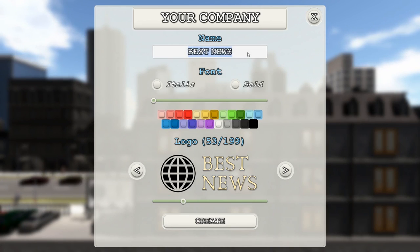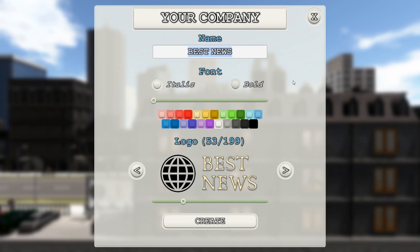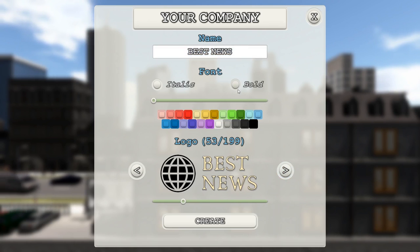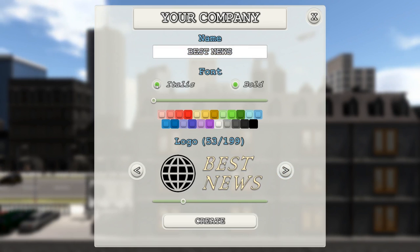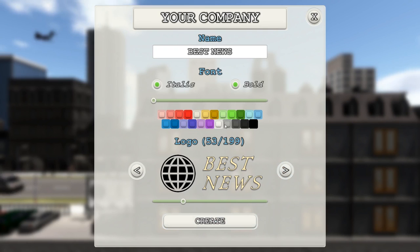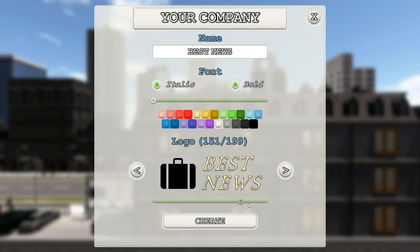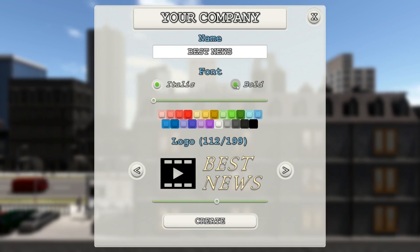I get to name my paper — this is exciting. I can pick a logo and colours, and make it bold or italic. There are 199 logos, which is exciting. I get to give it a name and pick colours — this is very exciting.